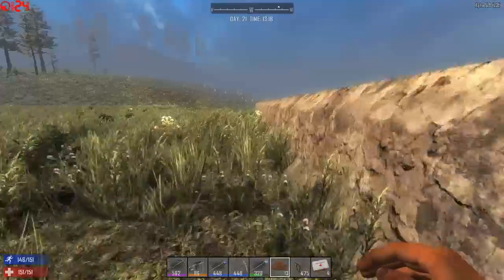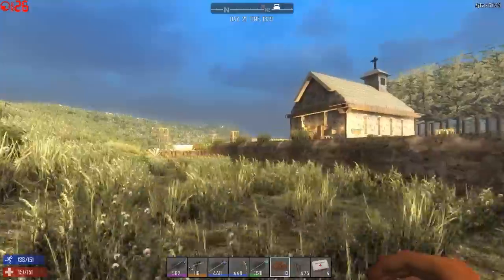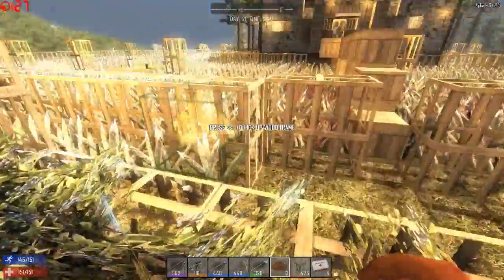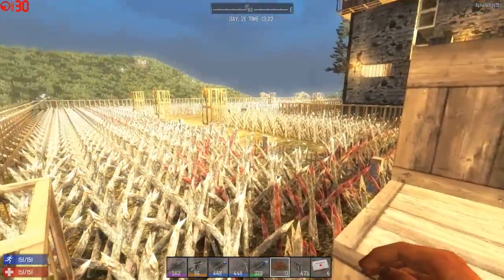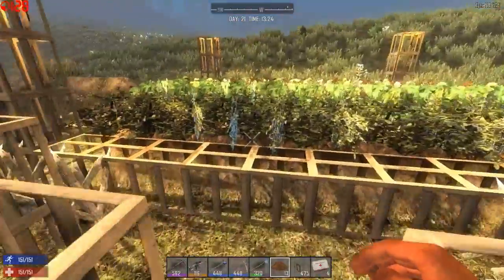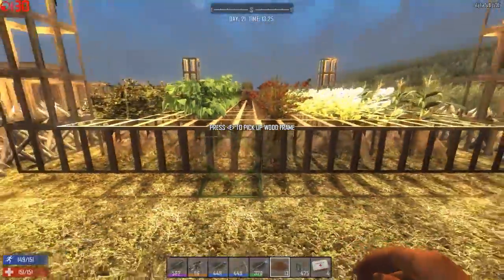Once they breach that layer, they have more spikes to go through, which will chew them up a good deal. Then they come up to the raw iron fence - at least where there's not any gaps - and that'll slow them down until they bang through that. Then they've got all the interior court to go through, unless they come in through this area, in which case it's boom, boom, boom - another row of spikes and wall. It is really going to make them want to earn it - they really have to earn it to get to me.